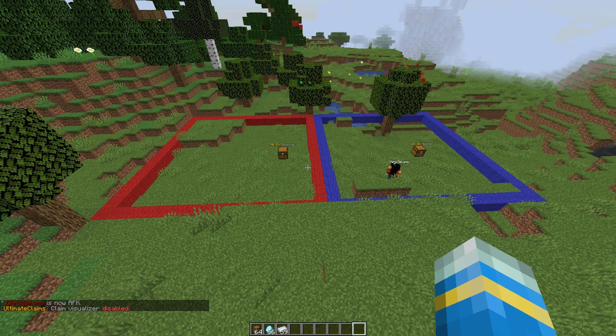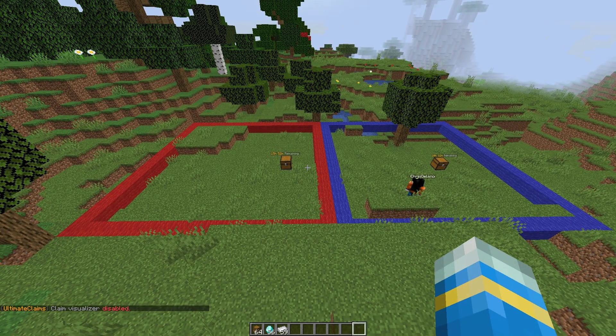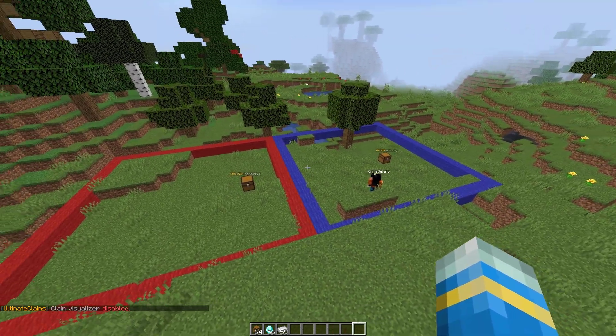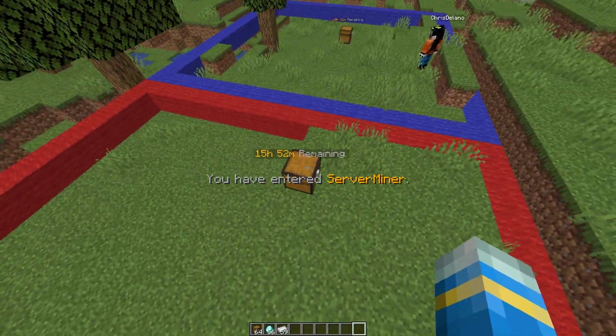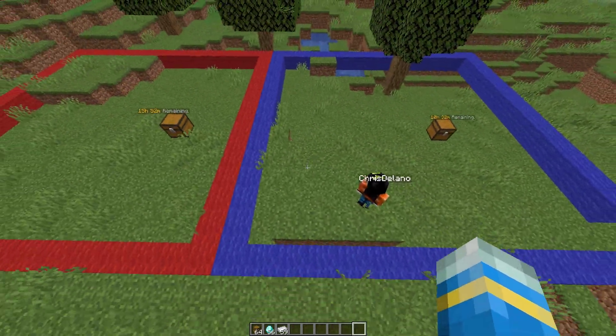Hey guys, welcome to another ServerMiner plugin tutorial. I'm your host LG Jim007 and today we're looking at the Ultimate Claims plugin. This is a really fantastic plugin which allows your players to claim chunks of land in order to protect themselves from being griefed upon. I've got a couple of examples here and we're going to show you how to use this plugin and all of the features that it contains.